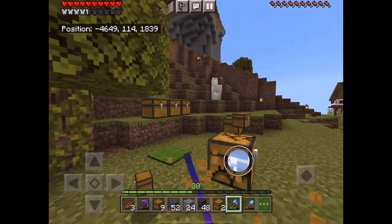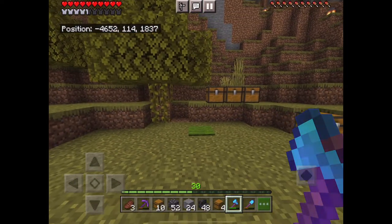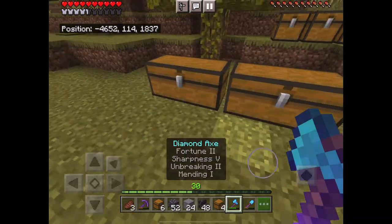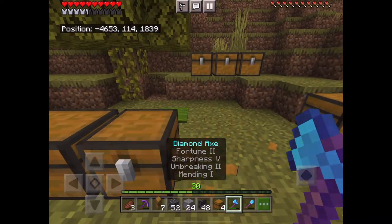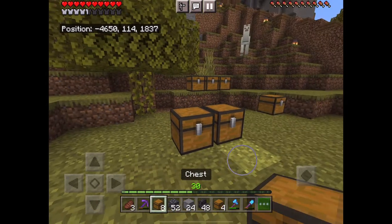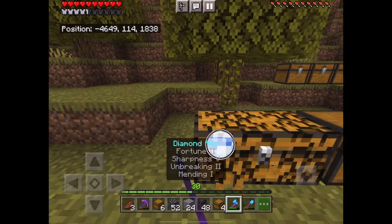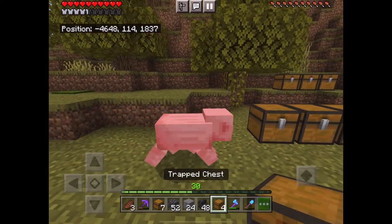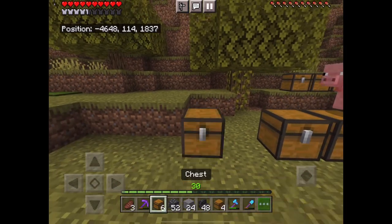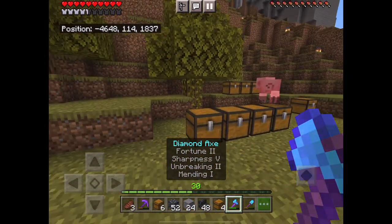One way that I set up my chests to get single chests next to each other is I just place them down as double chests, because that's what they're going to automatically do, and then I just remove this half right here, and then this half right here. Then to get another chest, I put one here — they combine — then I get rid of one half, and now I have three. I can keep going: regular chest, regular chest. Hi piggy!